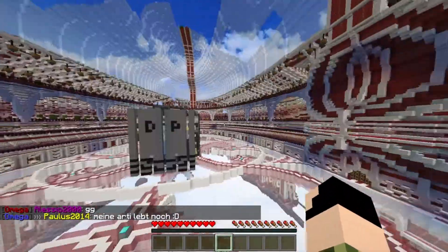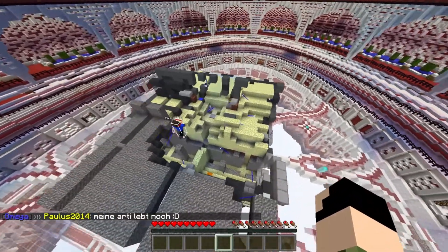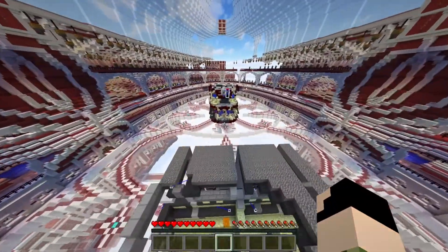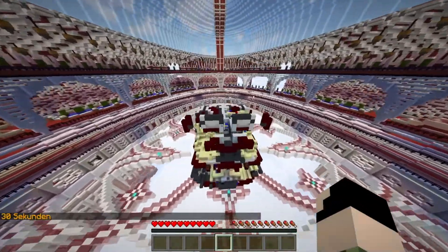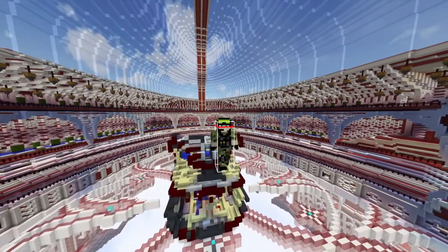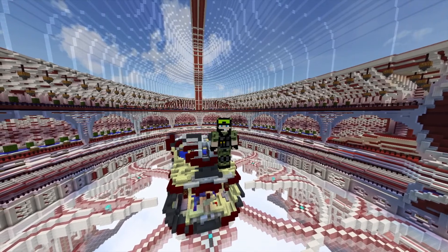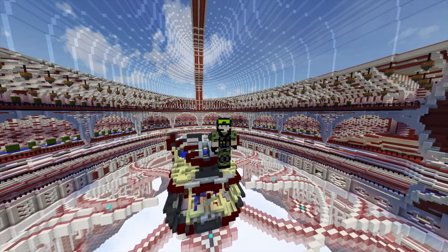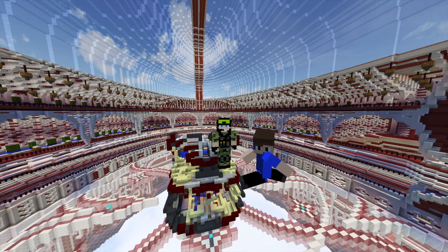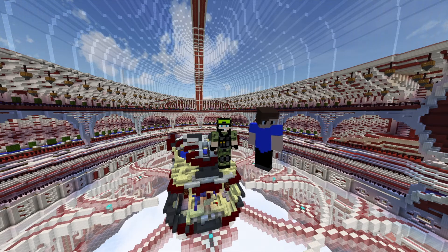Ich weiß trotzdem nicht, was die Hebel machen. Die Artis sind nicht so gut gegen Arti-Schild – anscheinend lebt seine Arti noch. Also das lernen wir daraus: wenn man gegen einen Private fightet, wäre es ganz praktisch, ein paar mehr Mates einzuladen. Und ich würde sagen, das war es auch mit der Folge. Das ist auf jeden Fall mit der Public-Analyse – ich finde das Public eigentlich ziemlich nice. Vergesst nicht, abzustimmen, welches Public ich nächste Woche analysieren und testen soll. Dann sehen wir uns bald wieder im nächsten Video. Ciao.